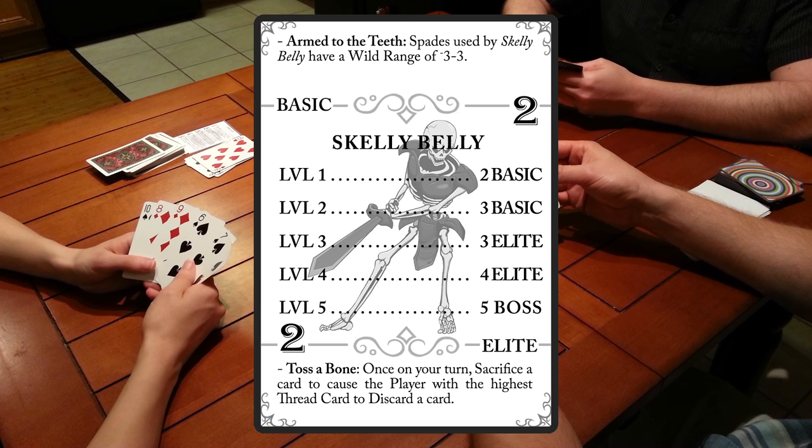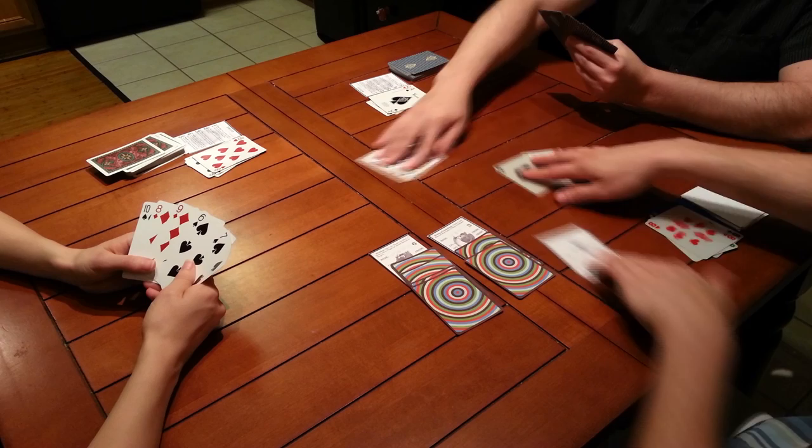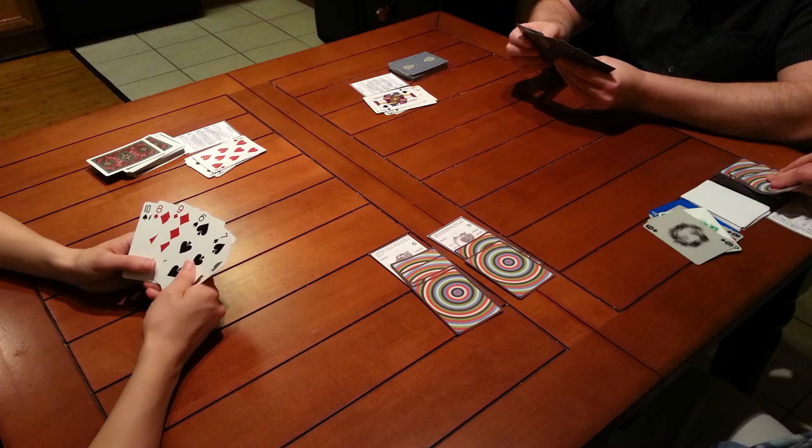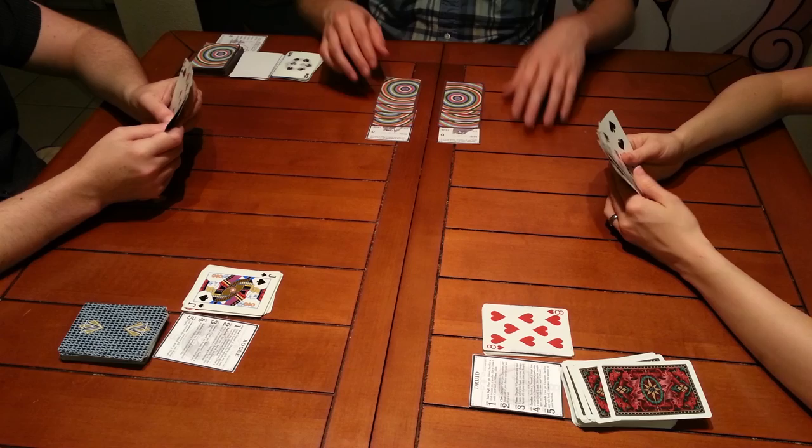Next up is the big bad skelly belly with two cards. He doesn't look like he has much, but the skelly actually has an ability called Arm to the Teeth, which gives his spade cards a wild range of plus or minus 3. This allows him to play a 6 and 9 as a pair of 9s at the rogue. The rogue throws down a pair of jacks, and that does it for the skelly belly. It also concludes the enemy's turn and finishes the entire round. But before we kick it back to the players, the GM draws two cards for the spectre. The spectre's blessing of schadenfreude allows them to draw two cards when anyone is defeated. Maybe they should have targeted him first.